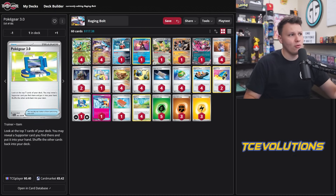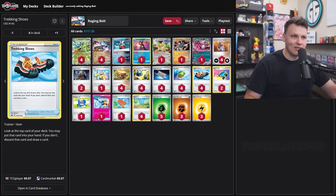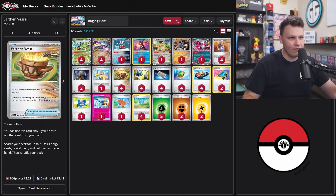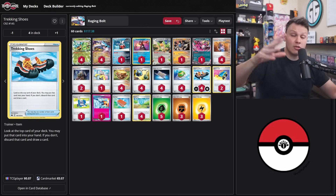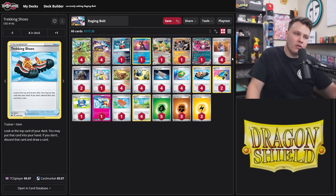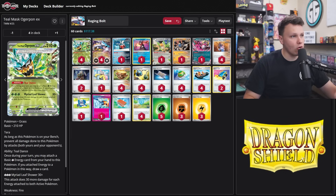I initially started with a four Pokey Gear build, but I've scaled back to four Trekking Shoes, and that has honestly felt better. Trekking Shoes lowers our odds of finding Sada, but finding Sada isn't the only thing we need — we also need to find our Pokemon, energy, and Earthen Vessels. Trekking Shoes has the possibility of getting us closer to all of those cards, whereas Pokey Gear can really only hope to hit a Sada, Iono, or Boss's Orders.